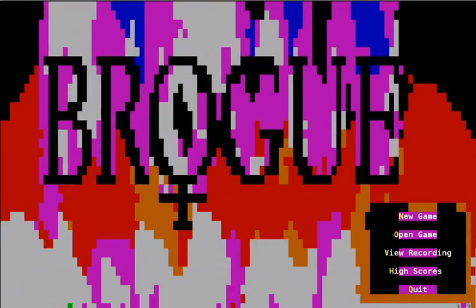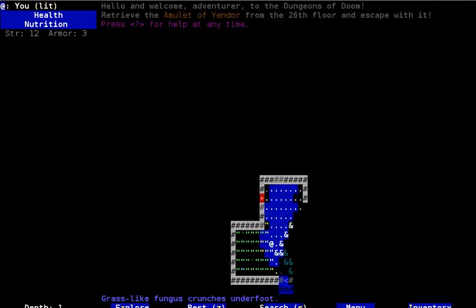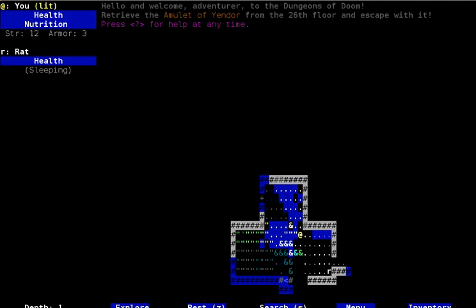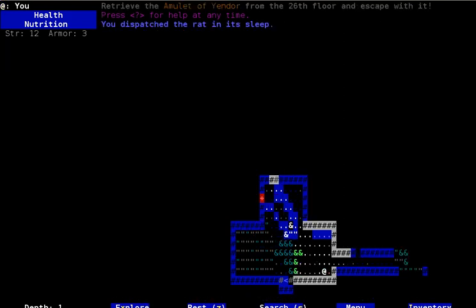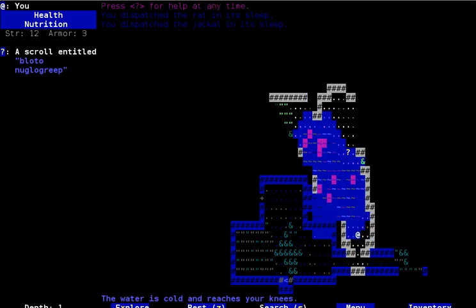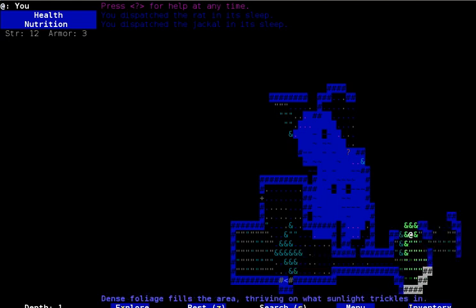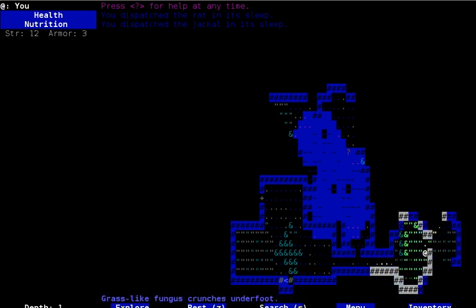Hey everyone, and welcome back to the Baroque Let's Play. Last time went pretty well until spiders happened. Spiders are always a problem in this game because of the way poison works. Somebody mentioned in the comments that I should have held on to a potion of life, but I didn't happen to have one, and I couldn't keep myself alive.